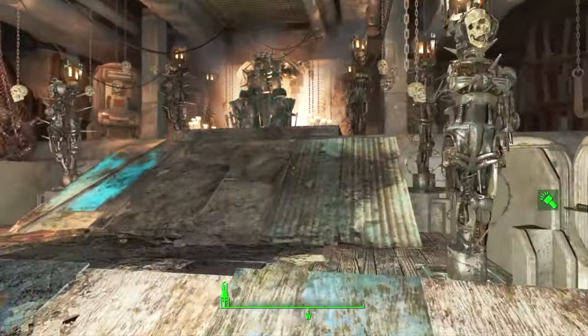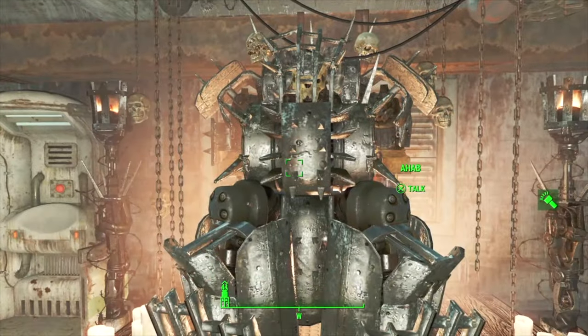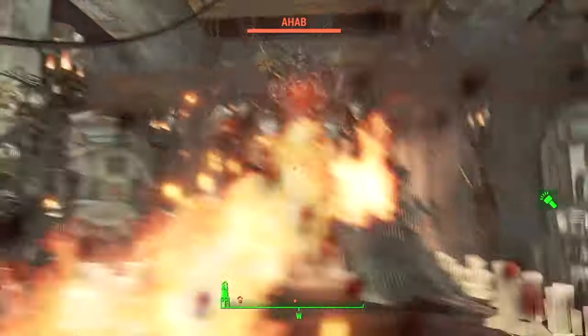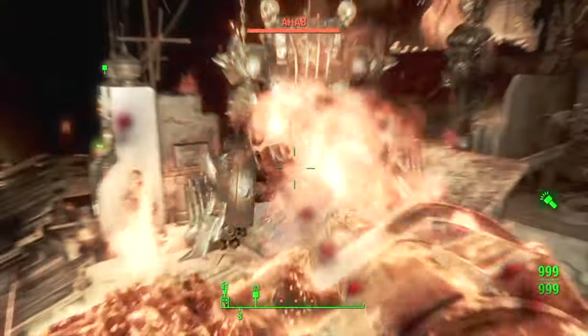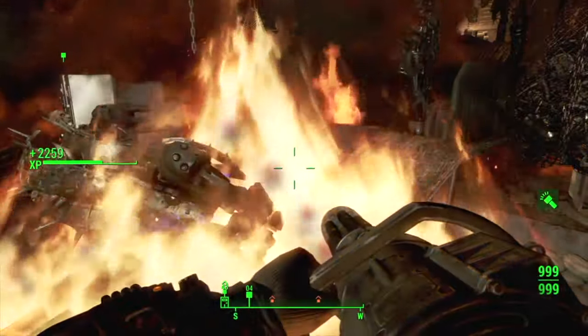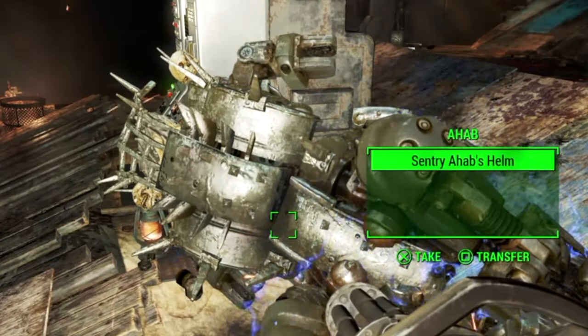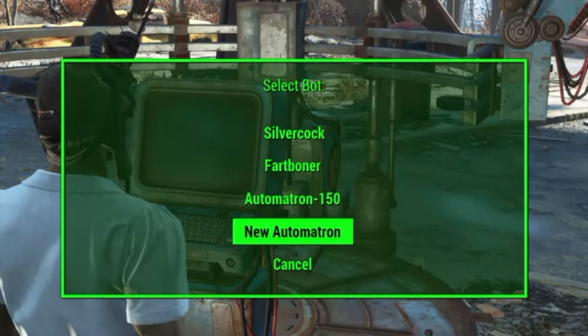Go to that location, you're going to fight Ahab — this huge robot — and you're going to take his head. It's kind of a tough battle, that's why you've got to be at least level 30 to even start Automatron. You can take his helmet, his head — Sentry Ahab's head.